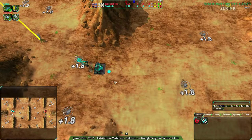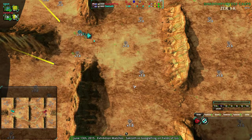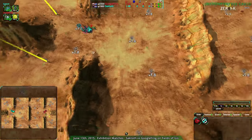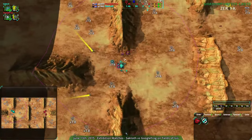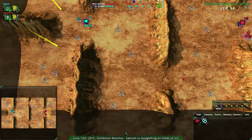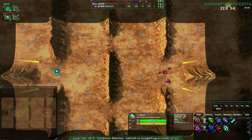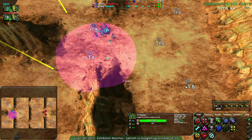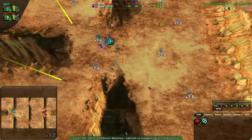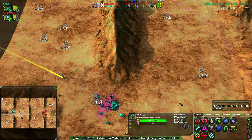This map while not the flattest is still fairly flat apart from the hills. Saktoth going for the quickfreakers — they want their economy, going back to take the metal extractors. That'll be pretty much the same as what Googlefrog is likely to do. Both players are also going for reclaim, which I think is undervalued on this map. It's not great early on but you might as well, and once that's exhausted they'll go for the metal extractors.